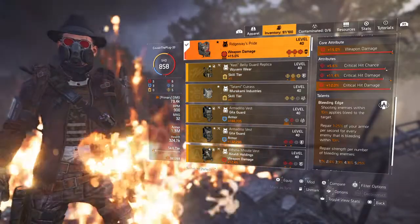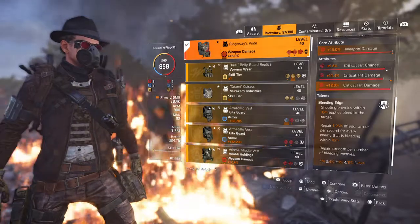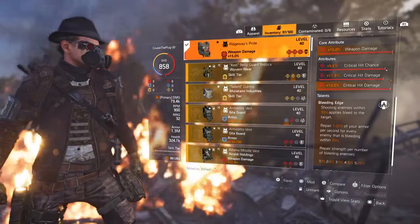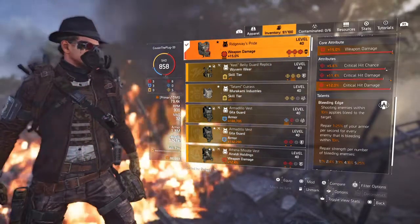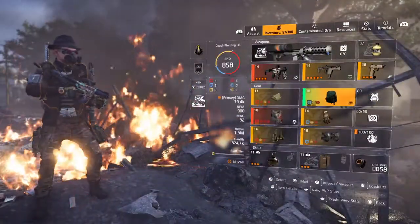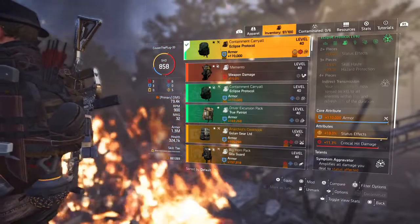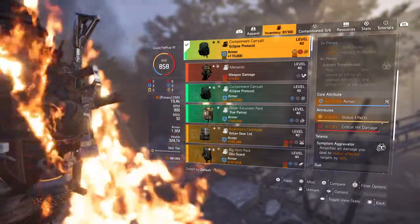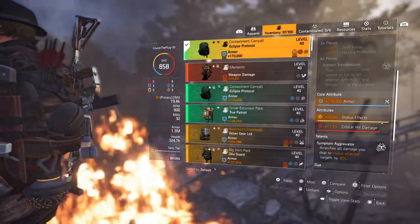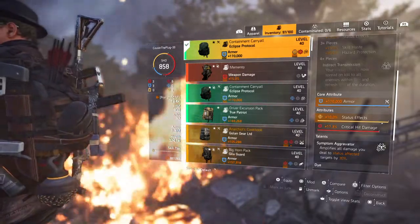Shooting an enemy within 10 meters applies bleed to the target. Repair 1-25% of your armor per second for every enemy that is bleeding within 10 meters. Repair strength per number of bleeding enemies: 1, 2, 3, 4, 5 — 1%, 4%, 9%, 16%, 25%. Ridgeway chest piece paired with Eclipse Protocol — the Backpack Talent gives you 30% amplified damage to status effect targets. We got a status effect roll and an Armor Roll.